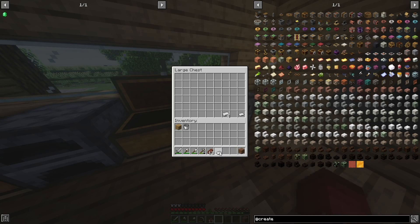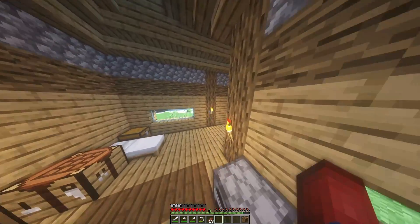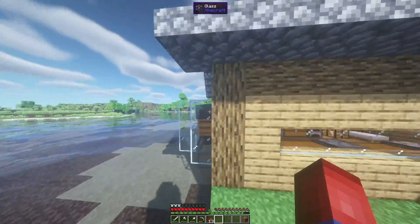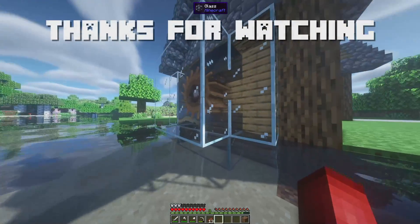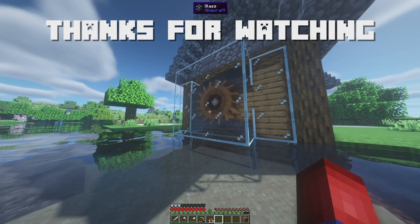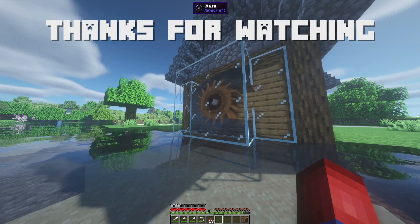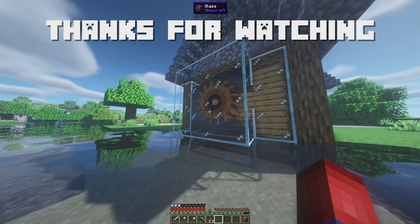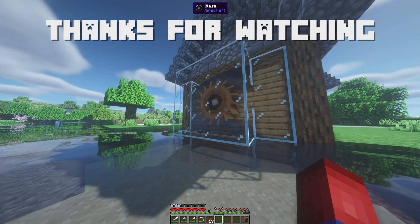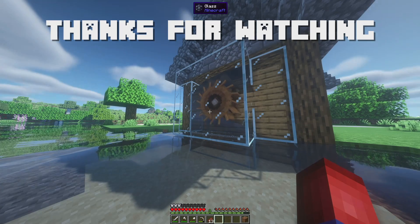These sheets are going to be used in the next couple of episodes, but this is a nice introduction to making a mechanical press work and making the water wheel work perfectly. Thank you guys so much for watching this video — I know this was very basic and we didn't accomplish a lot, but the next video I'm going to dive deeper into explaining this mod, because it can be a little bit more confusing than other ones. Thank you again for watching, feel free to subscribe if you want to watch the rest of this series, and I will see you guys in the next video.